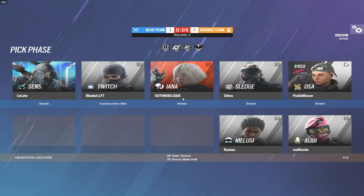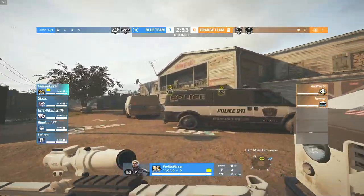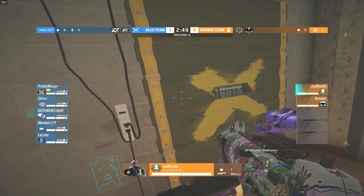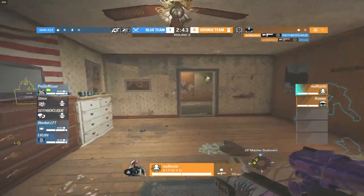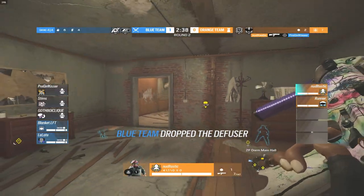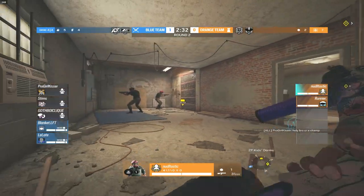Round two starting. I want to see where they're pushing from. Noodle tries a spawn peek — a pretty common one but hard to fight against — and he actually gets two kills. He doesn't know they're pushing up trophy stairs, but then pulls off an amazing three-piece, opening up the entire round and making it an even 2v2 for the champs.